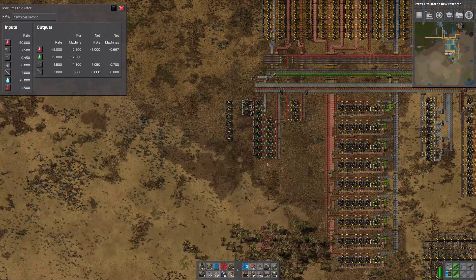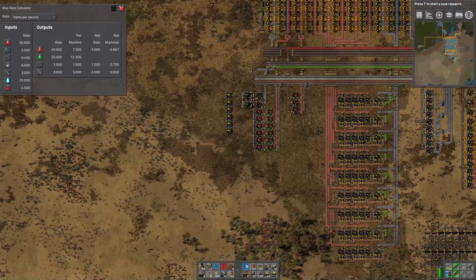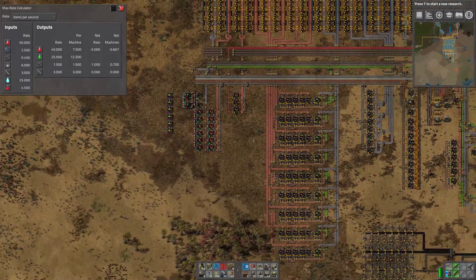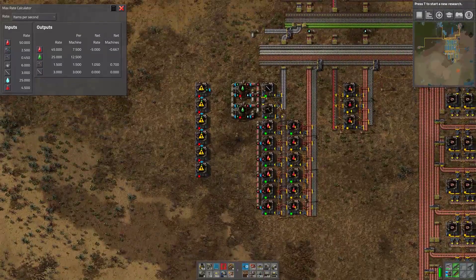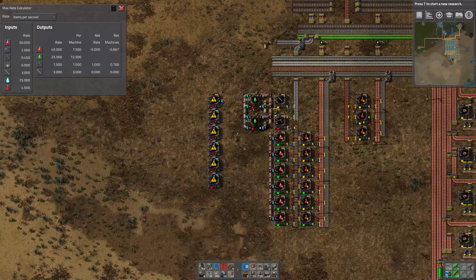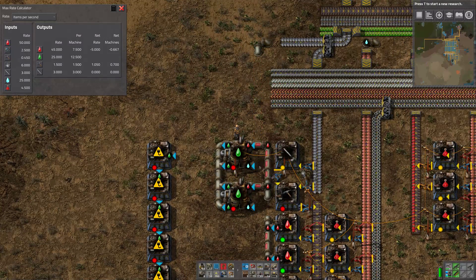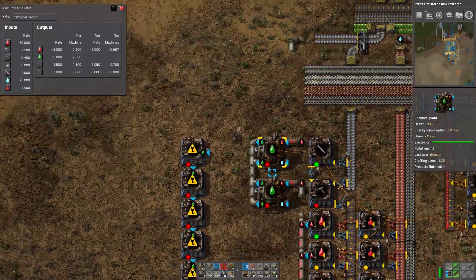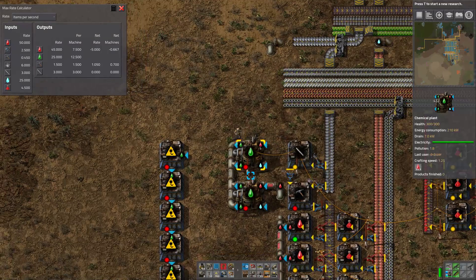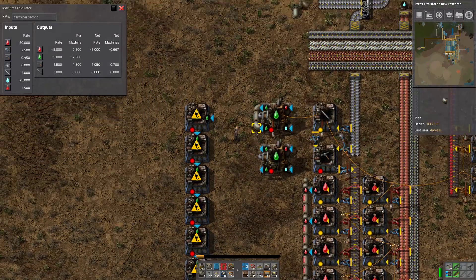For this to work it also needs blue assemblers. It would be nice to do the blue assemblers in the same column, because we're growing a bit beyond the shadow of our smelters. I can move the whole of this that way, which would let me move all of this along a lot. Oh, we've got some cross contamination.